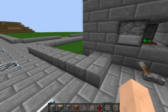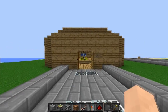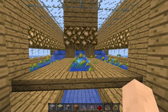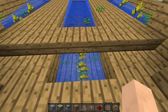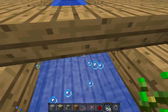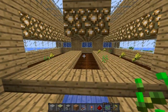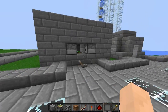Hey guys, Delcy here and welcome to my fully automatic wheat farm tutorial. You may remember I uploaded a tutorial on how to make an automatic wheat farm - this little baby here. We have wheat and if I hit this lever, the water comes out, harvests the wheat, and then you can re-plant, wait for it to grow, rinse and repeat. The wheat and seeds come down here to collect and chuck in a chest. But there are obviously better designs, and I'm going to show you a much better wheat farm - more efficient, takes up less space, and it's fully automatic.